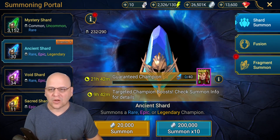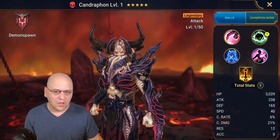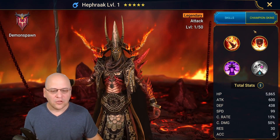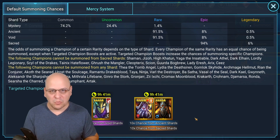The first is a guaranteed champion, and the second is a targeted champion boost. To figure out what that is, click on the information icon up here. Down at the bottom of this page, we have the champions that are in the event — these are 10 times chance events. They happen every couple of weeks, maybe multiple times during the month. The first thing to know is this doesn't change any of the drop rates of the different shards.